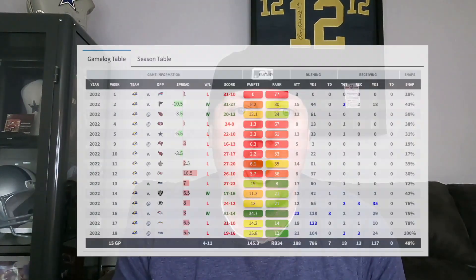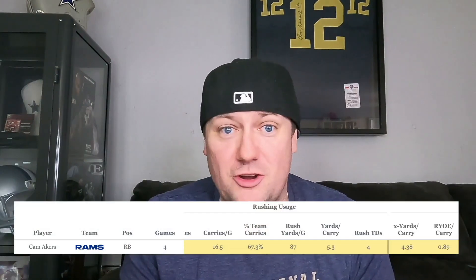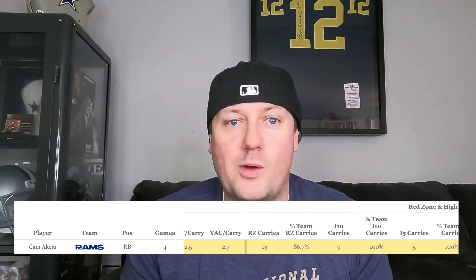If you want another cheap running back prospect with some upside, go over to the Rams and look at Cam Akers. Last season did not look good for him, but he finished strong — that's why he's being drafted as the 68th player off the board, RB21. He finished the season with two RB1 weeks and three RB2 weeks when he was running hot, averaging 81.6 rushing yards per game during that span. He also owned 84.2% of the team's red zone carries during that time. The Rams only have two draft picks in the top 150 this year, so the odds of them drafting another back to steal his job is highly unlikely, and Cam Akers might be good to go in 2023, making him a safer asset for the short term.